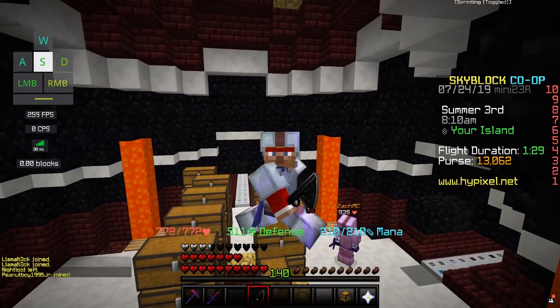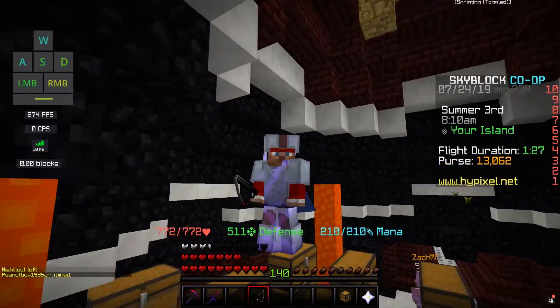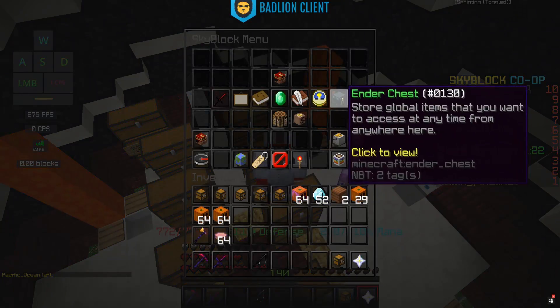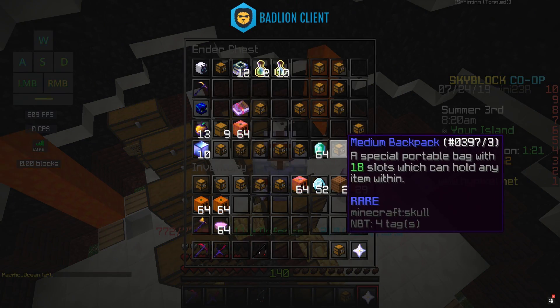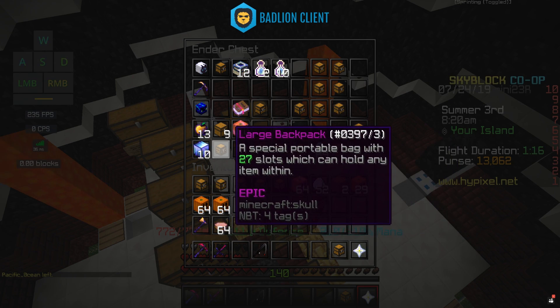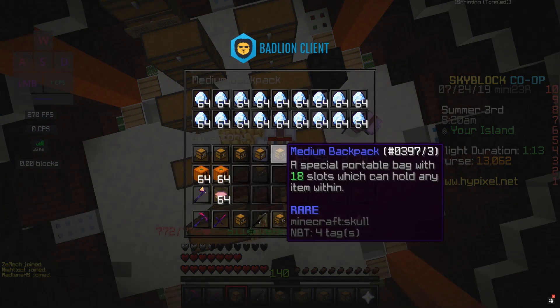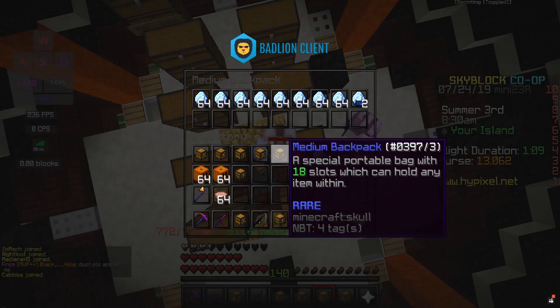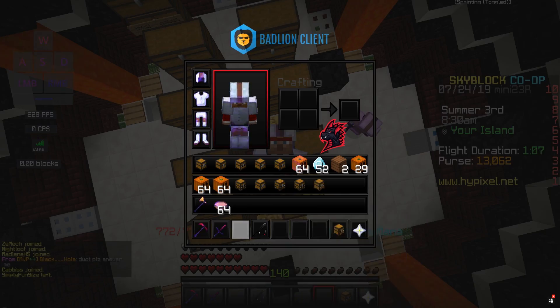Hey, what's up guys, Duck here. Today I'm going to be showing you all how I've been preparing for perfect armor with my island — what we've been doing to get as many diamonds as possible. We already have 10 enchanted blocks and all these backpacks are full of enchanted diamonds, and we have even more that I can show you in a minute.